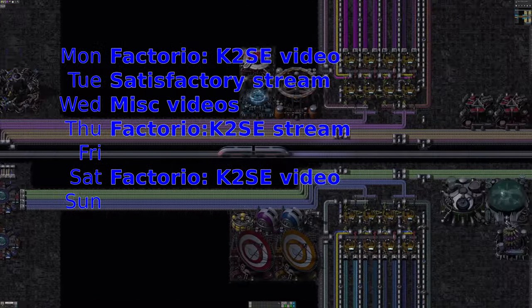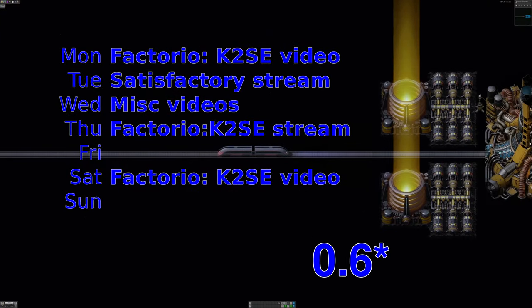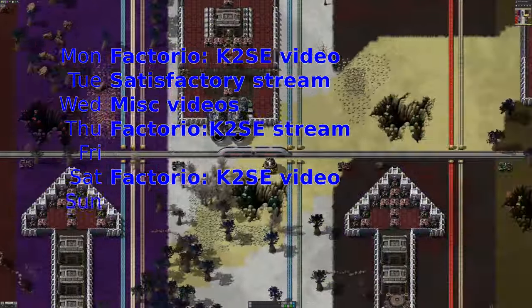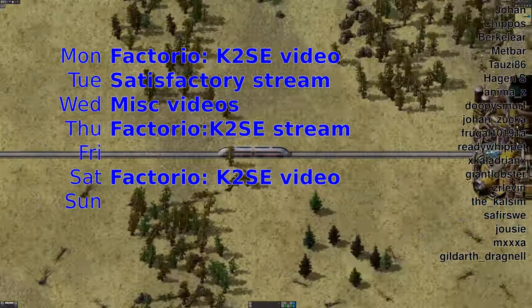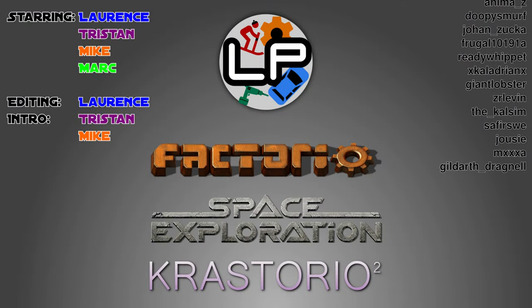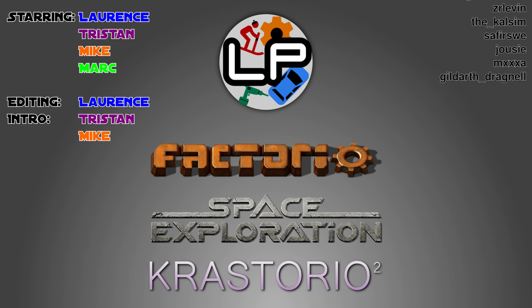On Wednesday there will be an update to the interplanetary logistics video, talking about all the stuff in version 0.8 — recipe changes, space elevators added, and some new content. It's a slightly longer video but goes into good detail comparing the four different methods of getting things around, and the different costs between them, giving you a nice idea of which ones are worth concentrating on. Make sure you're subscribed so you don't miss out, and I'll see you next time. Thanks for watching.